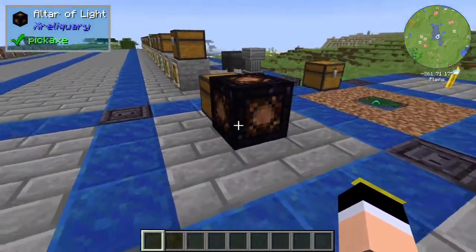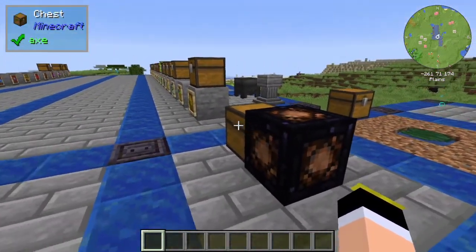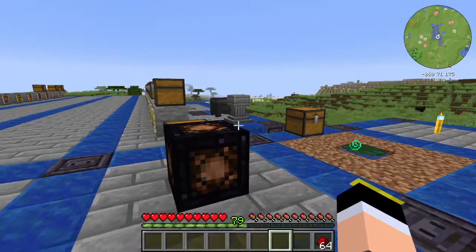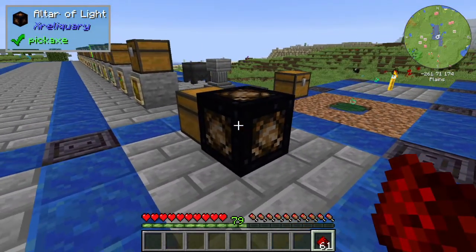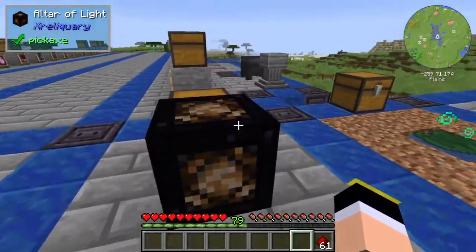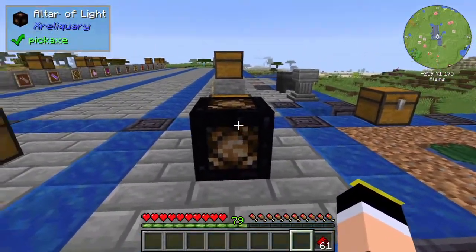We have a very cool block which is the altar of light. Basically, the altar of light will create glowstone with redstone. So if you give 3 redstone to the altar — 1, 2, 3 — you can't give more. It will, after a long time, create a block of glowstone on the top of the altar.